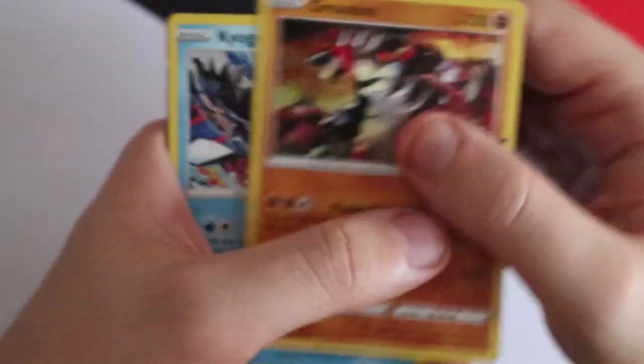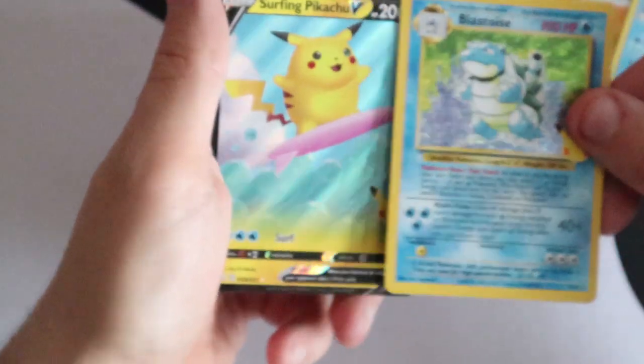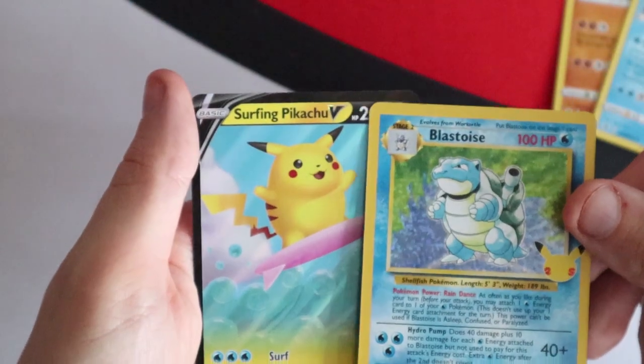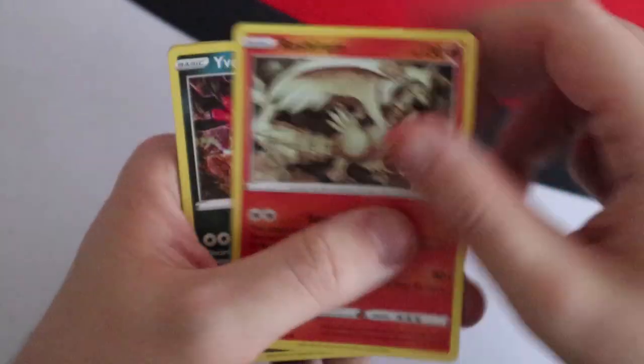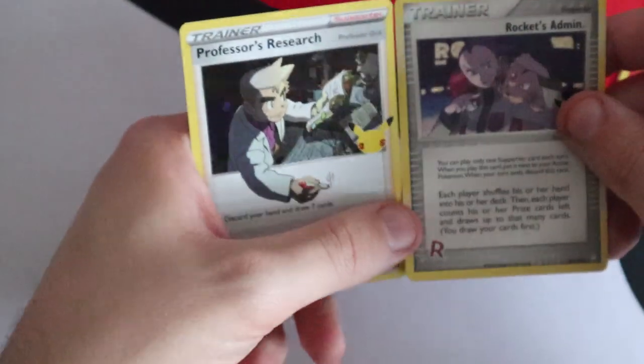Ninth pack: Groudon, Kyogre, Blastoise and a Surfing Pikachu V — very nice indeed. Final ETB Celebrations pack: Reshiram, Evil Ball, Rocket's Admin and a Professor's Research. And that is the Elite Trainer Box done.